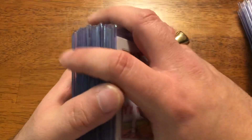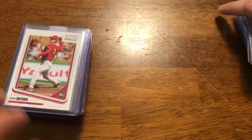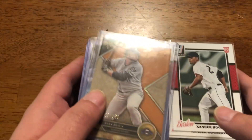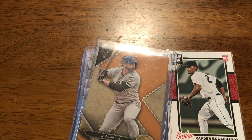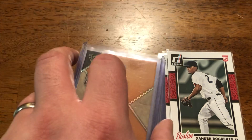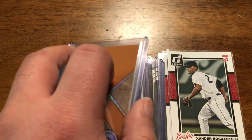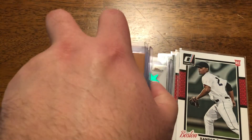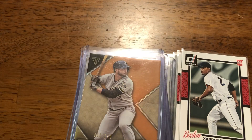Again, just over $200 for everything I just reviewed. I thought it was actually a pretty good deal — a lot of First Bowman cards, some early cards with different players, some numbered, some jersey, and I think three autos. But just overall, it was a pretty good quality lot. Even if I average $1.50 to $2 a piece, I think I'll make out very, very well on this.